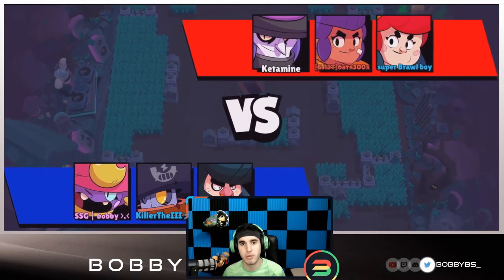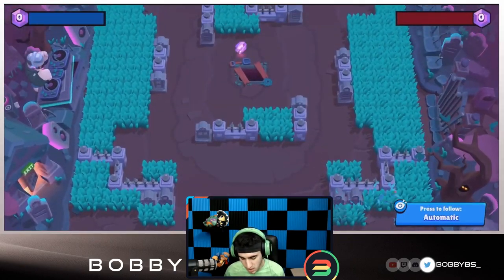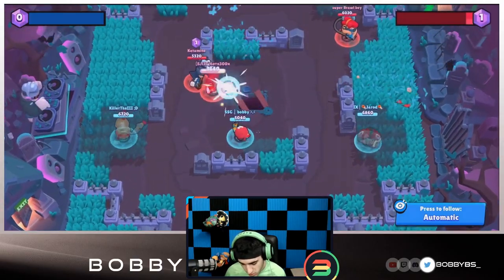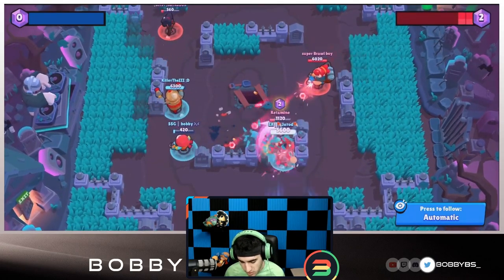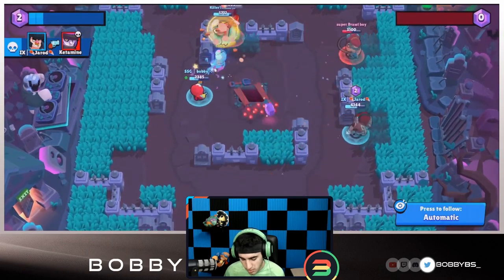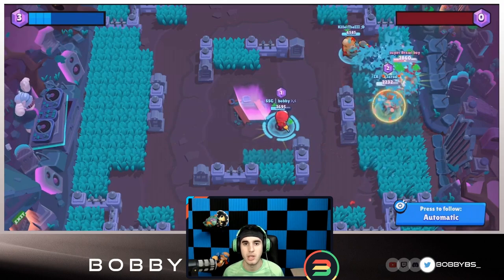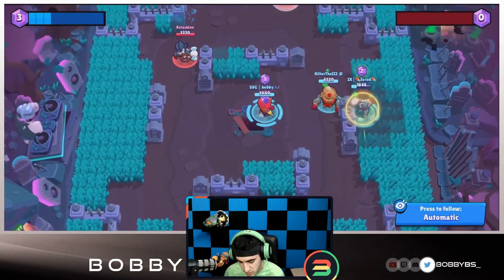This is right after my Rosa grind. I was playing with Jared's Darryl — which is now the world record Darryl — and with Killer's Poco. I decided to go Gene. It's a pretty easy game at the start, so I just ran out and did damage to try and get my super. I was able to pick up my super there. We need the epic victory, so we need to win the game before 15 gems spawn — that's the most important thing.